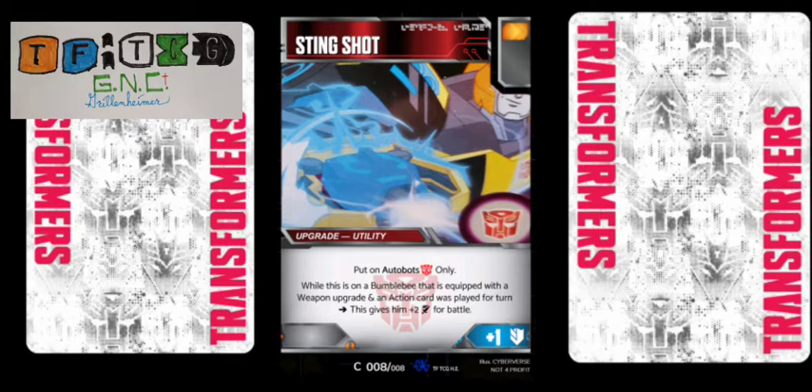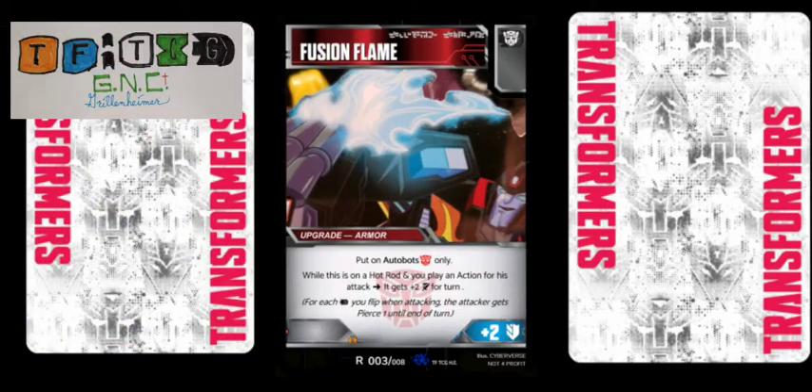Let's look at Fusion Flame next, which is the one armor, also put on Autobots only. This one has a black pip for Autobots only, and it actually has the Autobot symbol on the black pip for pierce on the flip. It gives plus two to defense for any Autobot. While this is on a Hot Rod and you play an action for turn, it gets plus two to attack for turn.